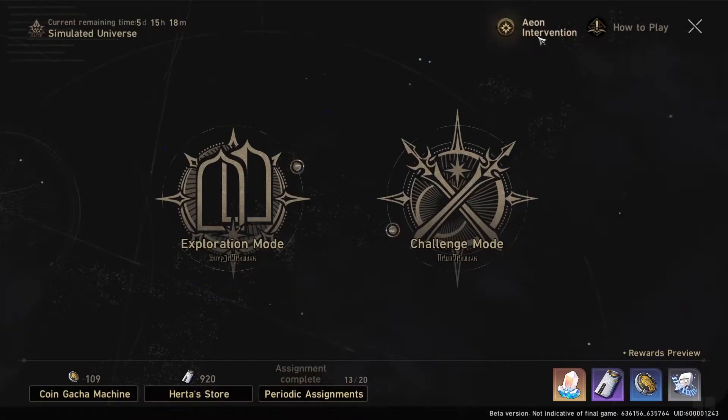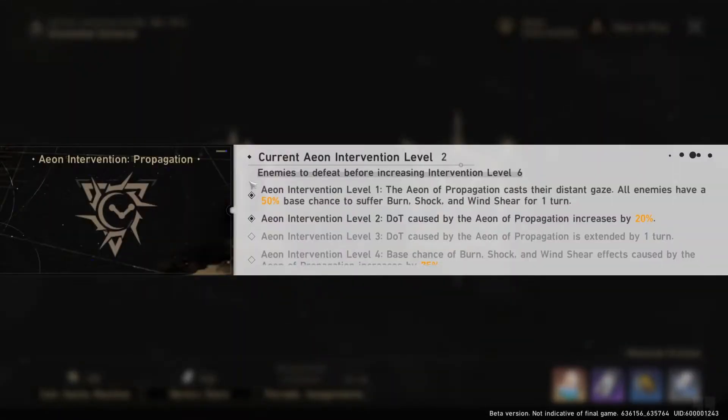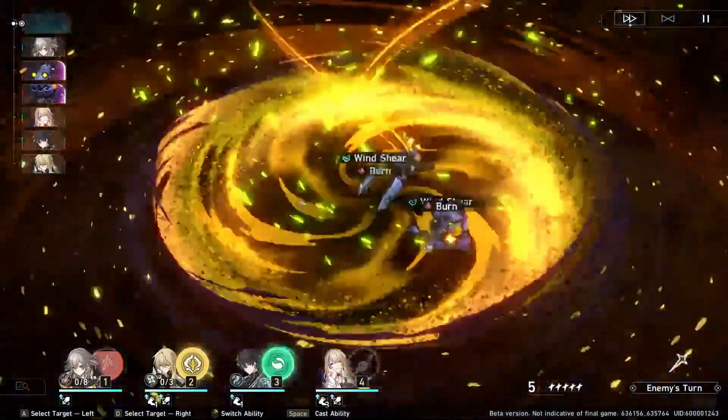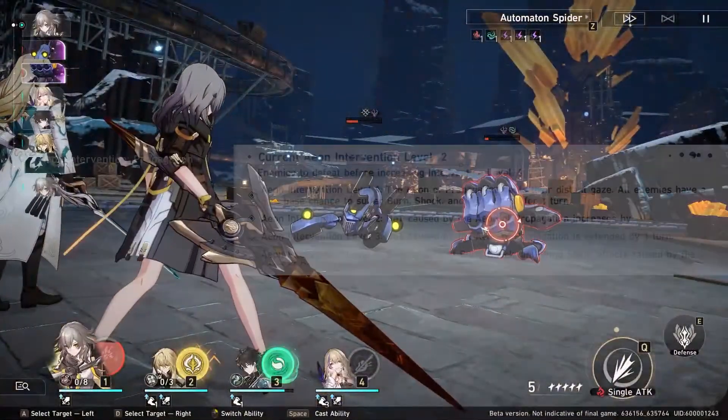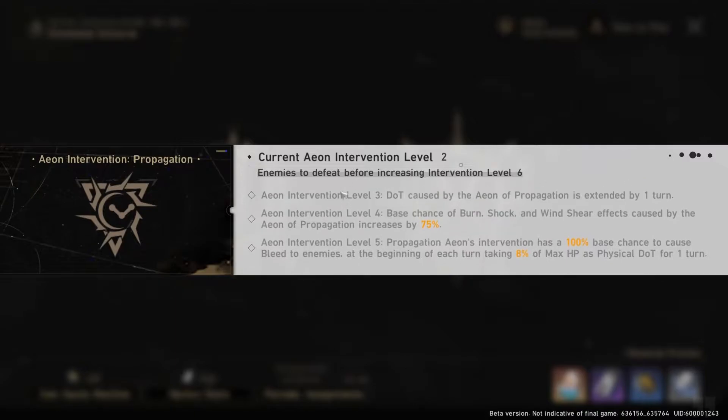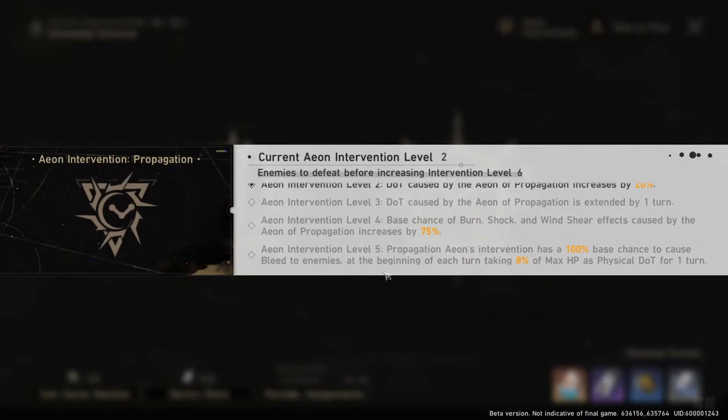Next up is the Eon Intervention Level. As you defeat enemies in the Simulated Universe, this will level up your Eon Intervention Level, which provides periodic interferences that will help you. This level persists across multiple runs but resets whenever the weekly dungeon resets. So if you do a lot of runs, you can start a new run already at Eon Intervention Level 5.